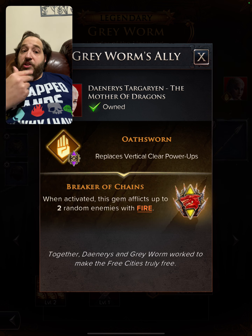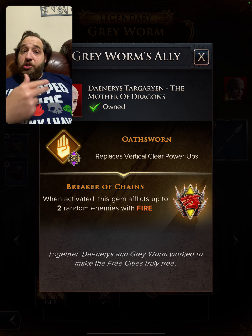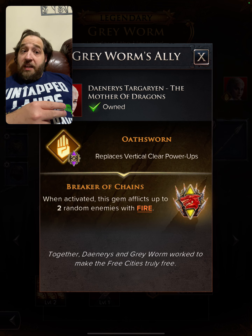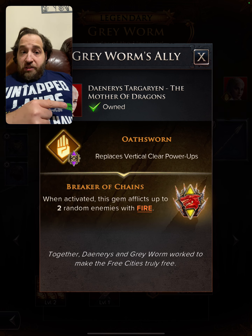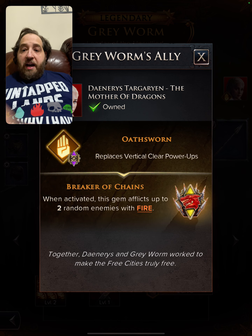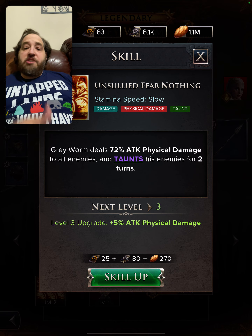You're getting fire going, and if you use Rhaenyra — which we're going to use in this video — when an enemy is defeated, if you have her at five stars, you can create two random power-ups. So you have a good chance to trigger that. On top of that, you'll have Mender, who has a chance to do additional fire.